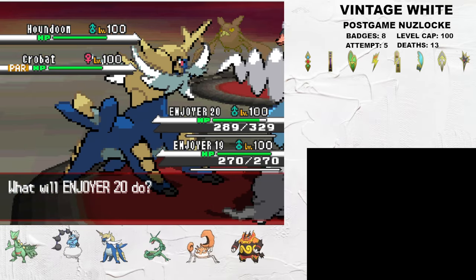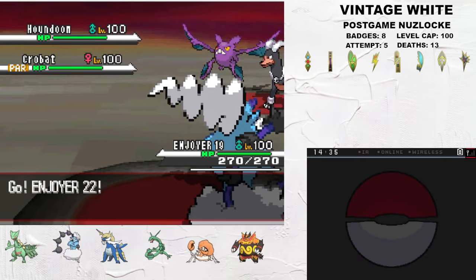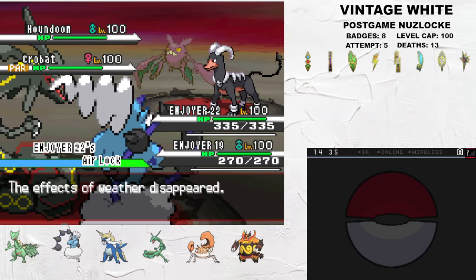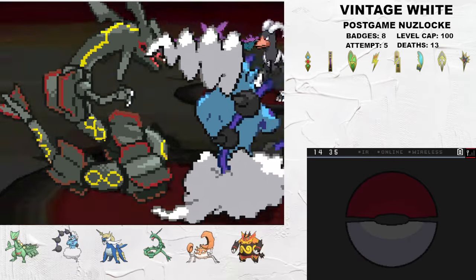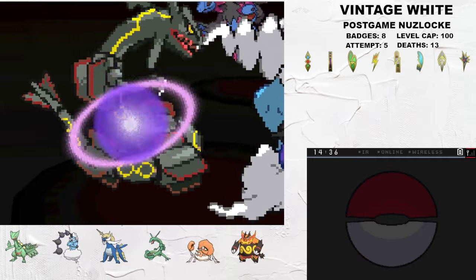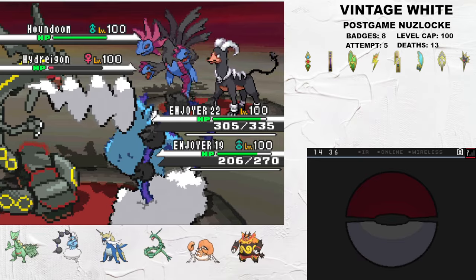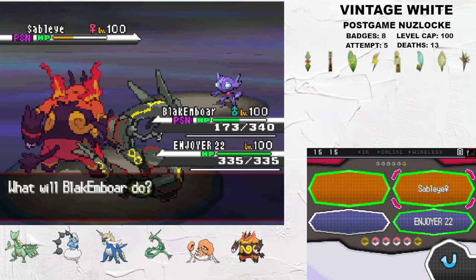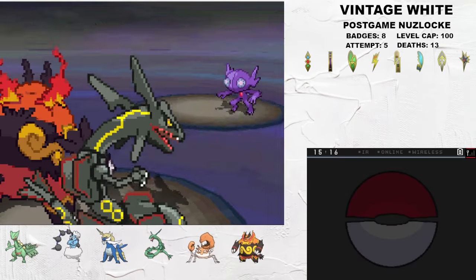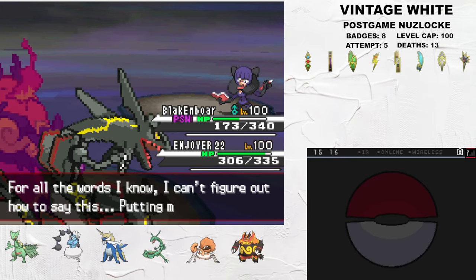Thundurus can still be acquired in Vintage White's postgame, and this is team member number four. Thundurus has an excellent move pool featuring coverage like Brick Break, U-Turn, Grass Knot, and of course its signature Volt Switch and Prankster Thunder Wave, which are 100% accurate in this game. This is a great offensive threat, but also a valuable support Pokemon in its own right. In the Giant Chasm, you can find Rayquaza in the place of Kyurem. Rayquaza has some very powerful Dragon STAB and is one of the best Draco Meteor users in the game, but it is also uniquely good for Marshal, because Airlock can clear Sand and get rid of Sand Rush on his Excadrill until it exits the field.